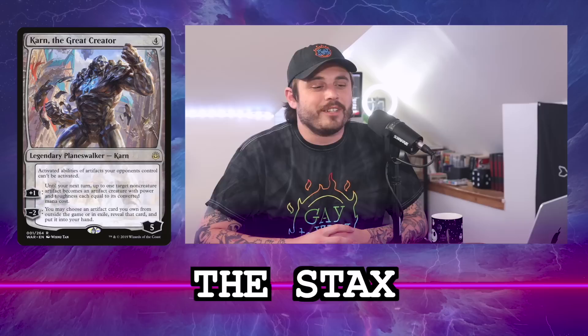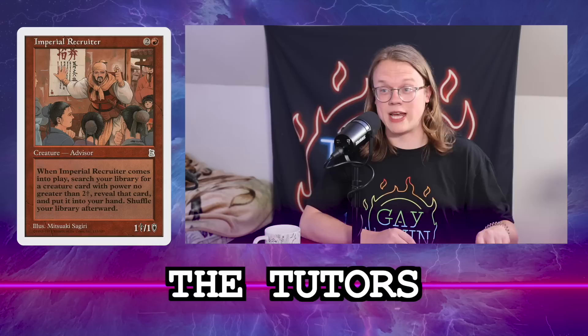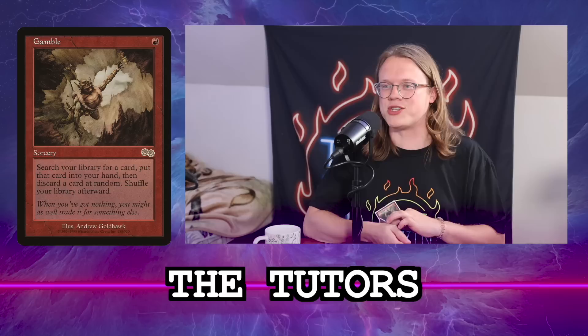There aren't many tutors because Magda is the tutor. You only play Imperial Recruiter and Gamble as other copies of Dockside Extortionist effectively — everything else you find with Magda. Because the tutor is in the command zone you don't have to fill slots with additional tutors, which is why the deck is packed with so many good cards.